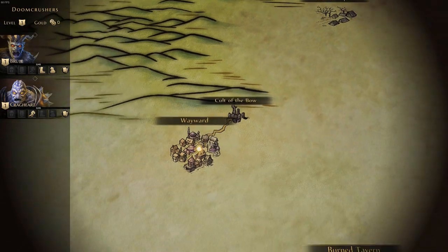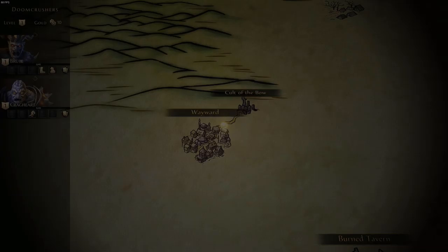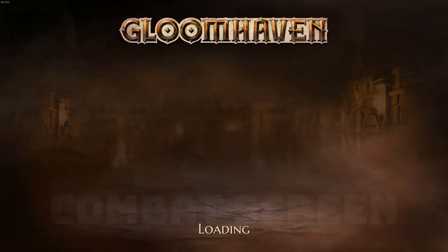Occasionally, on the way to a location, you'll have an encounter which gives you a choice between a few options. You'll never know what each outcome will be, so choose one that you feel is right for you. Once you get to a location, you'll be able to enter it to begin combat and exploration.